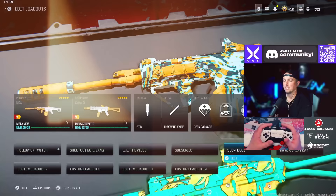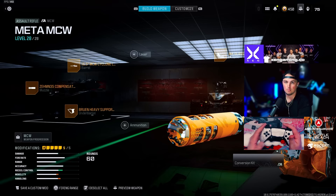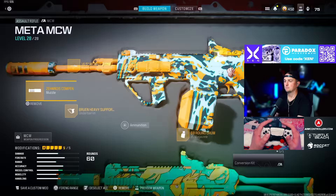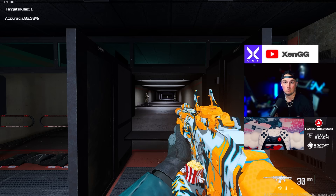Next up I have the MCW. For me the MCW is better than the MTZ 556 — a lot of people prefer the MTZ 556, but I'll show you why I prefer the MCW. For this MCW I'm going with the Zimuth 35 Compensated Flash, the MCW Cyclone long barrel, the Bruin Heavy Support grip under barrel, 60 round drum, and the Jack Glassless optic. Here's the reason I run it — very accurate, and look at the bottom right corner: I have 30 rounds left in a 60 round mag after downing three dummies.